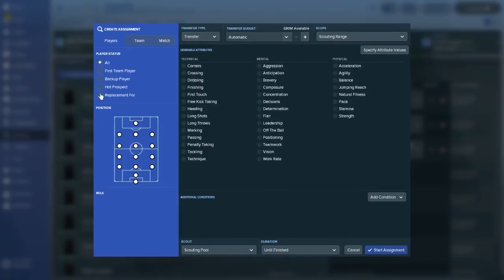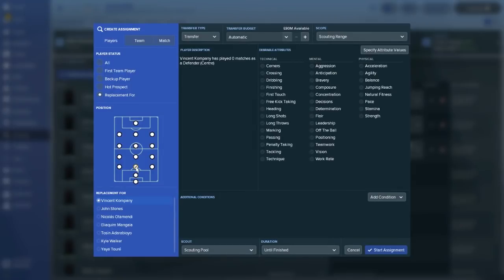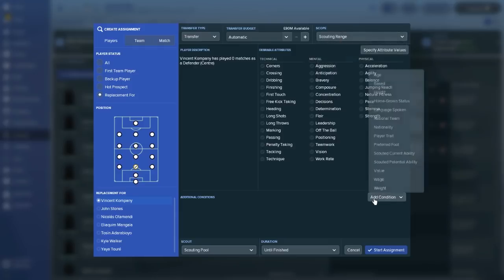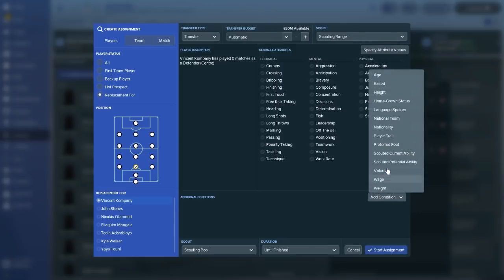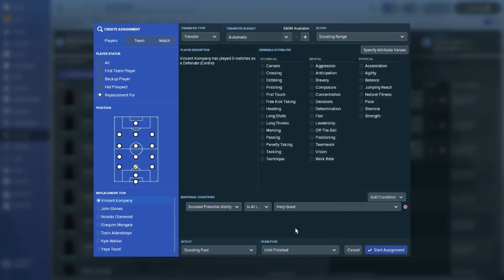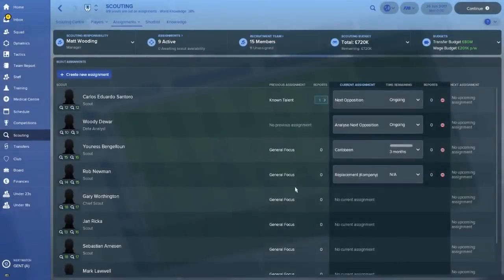One really neat way to do things is that if you know you have a player on the way out — he's getting old, injury prone, like Vincent Kompany for example — you can set up a targeted scout. In this case you probably wouldn't want to limit yourself to a region; you'd want to go Scouting Range worldwide, as is the case for Manchester City. Scout for potential, then assign a scout. The next scout down is going to look for a replacement for Kompany.